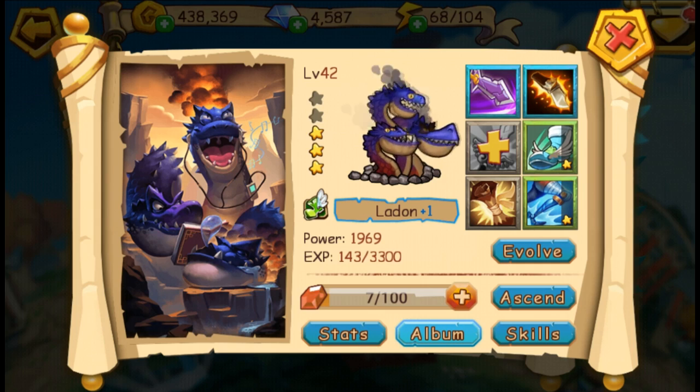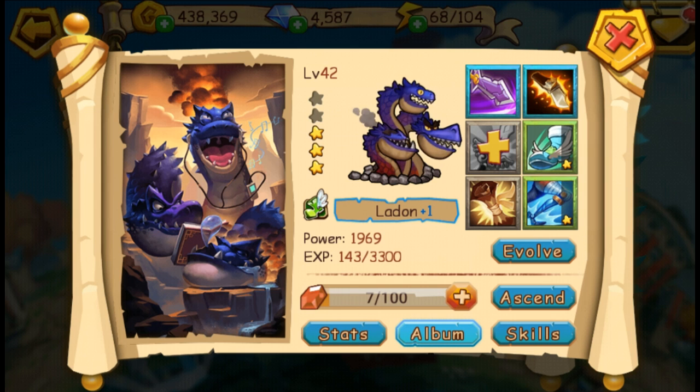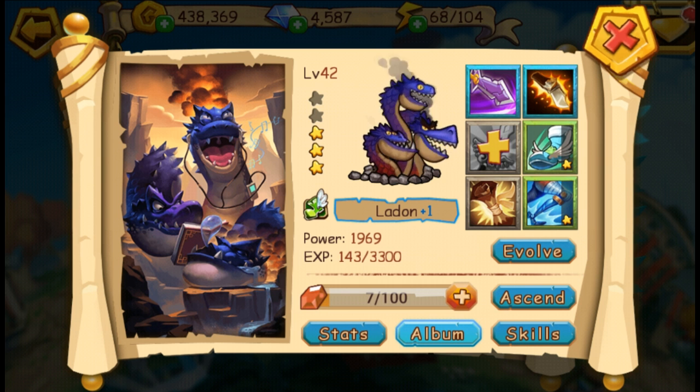So once you set up your team, you're going to want to make them very powerful. A couple of ways. The equipment you're seeing right now helps add stats to your hero. For instance, we were just looking at the razor blade, which will add up 60 physical attack points to my Laden as well as seven piercing points.